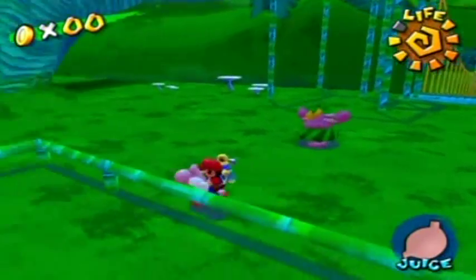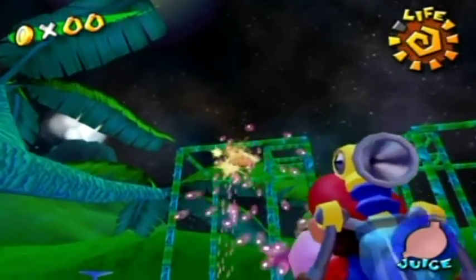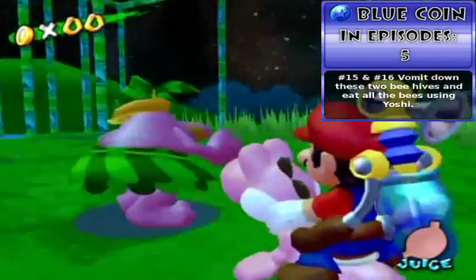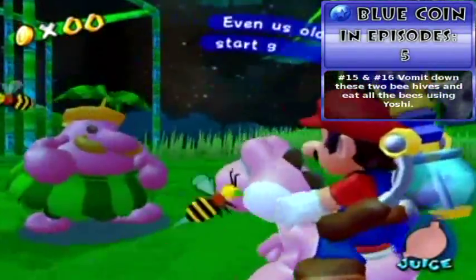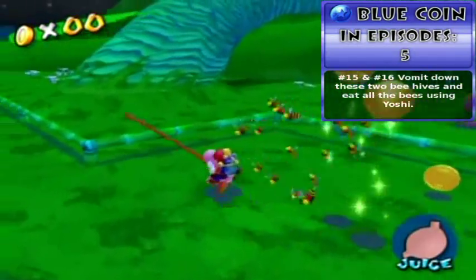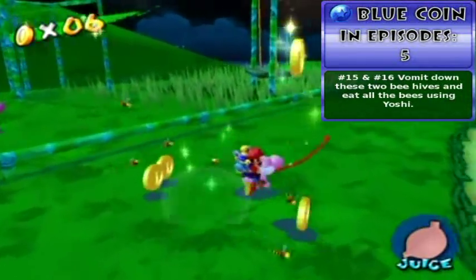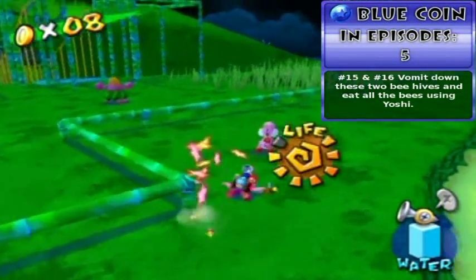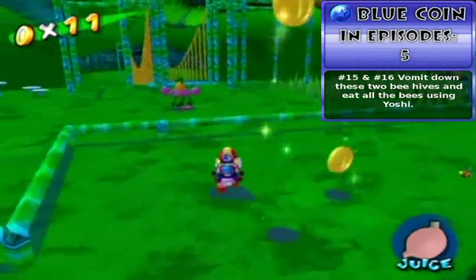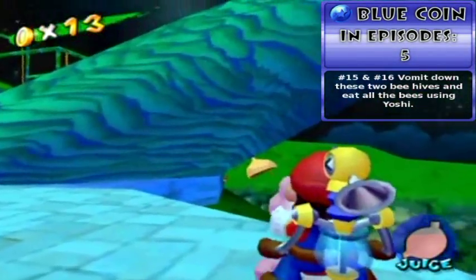Alright, Episode 5 — get yourself a Yoshi and start spraying the beehives. There are two beehives in this level and you gotta spray them down. Come on Yoshi, you can do it — bomb it all over that sucker. Eat all the bees — not get stung by the bees. This guy talks a lot and I want to eat the bees. Just keep circling around the swarm of bees so they don't get a shot at stinging you. Three more to go for this beehive and I should get a point for it.